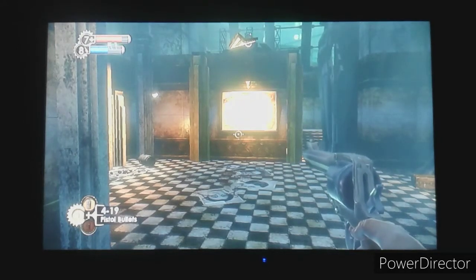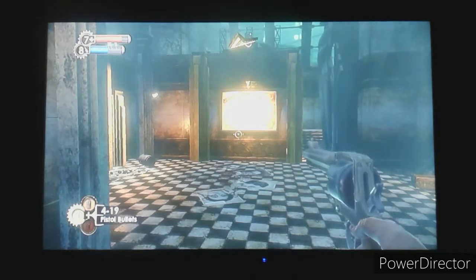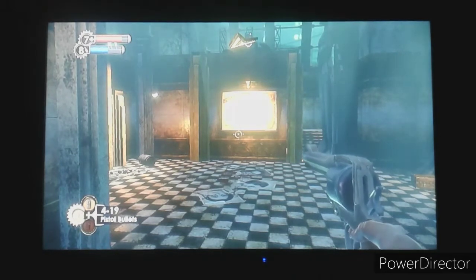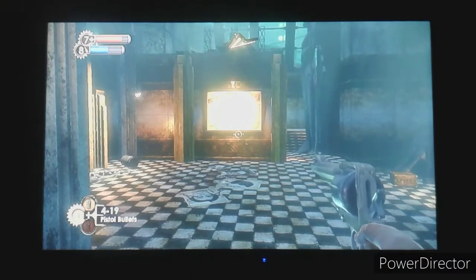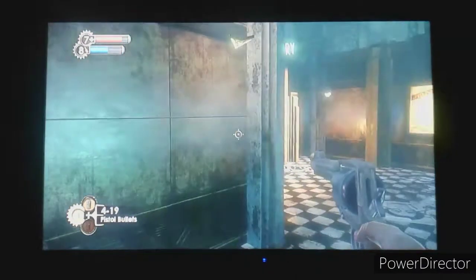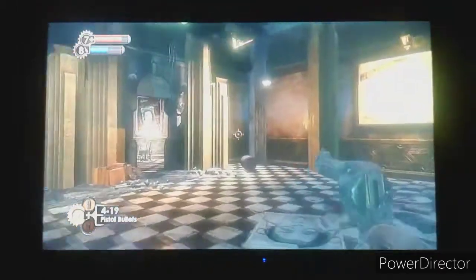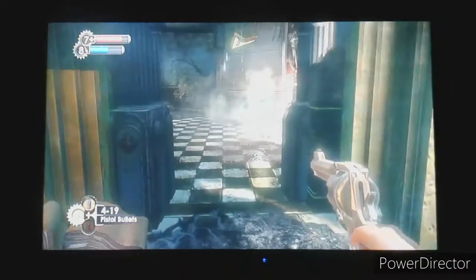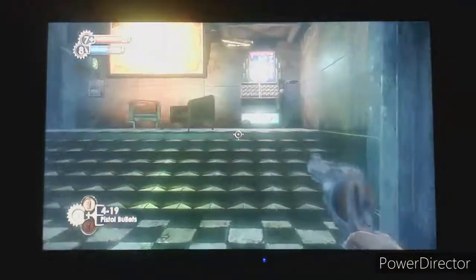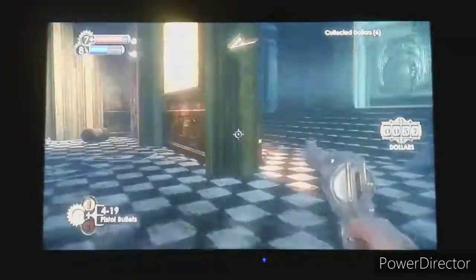Hello AmiiBros, this is Jason of Game and Shocks, and welcome back to my let's play on BioShock for the PlayStation 3. Last time we continued around in the Medical Pavilion where we found the Telekinesis plasmid, threw stuff around, and found Dr. Steinman, but we died against him. I started a new file and dropped the game's difficulty down to easy - not because I think the game's too hard, but because I just feel like it'll be a better time overall.